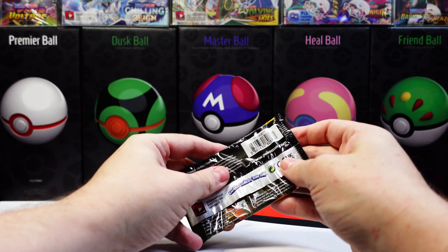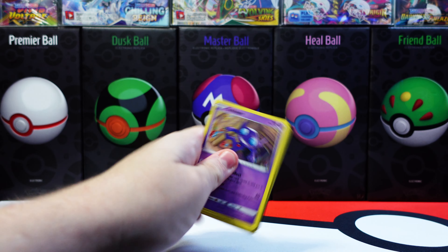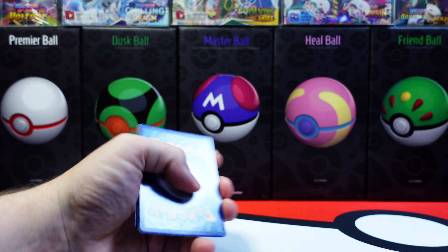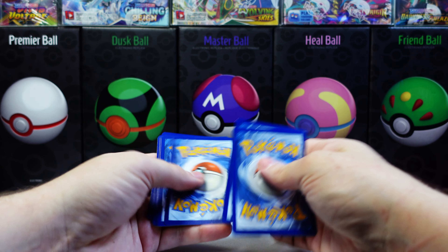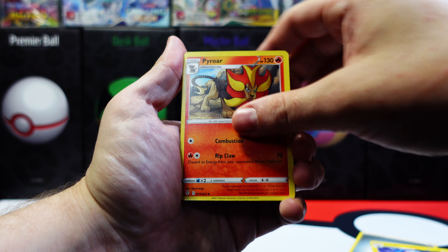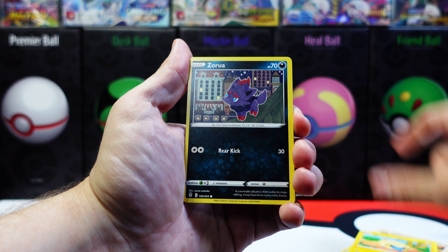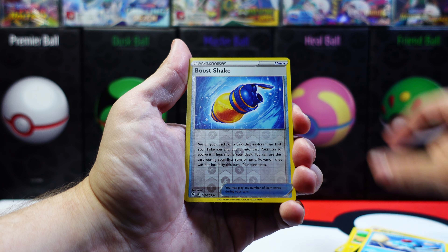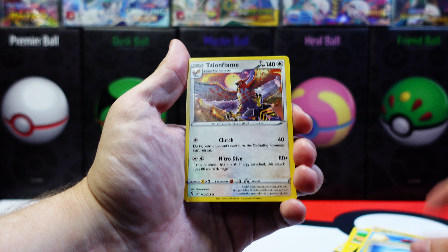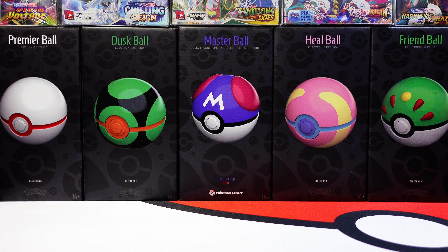And now the actual last pack — let's see if there's any last pack magic. Energy. Sableye. Marit. Tentacool. Reverse holo. And of course a non-holo rare. That's fine — got a rainbow Charizard. Well, that's all I have for this video. Just a reminder: if you'd like to help support this channel, hit that subscribe button and like the video. Later.